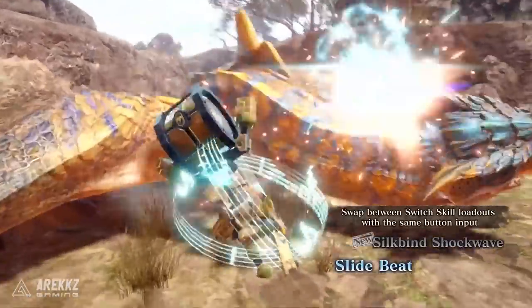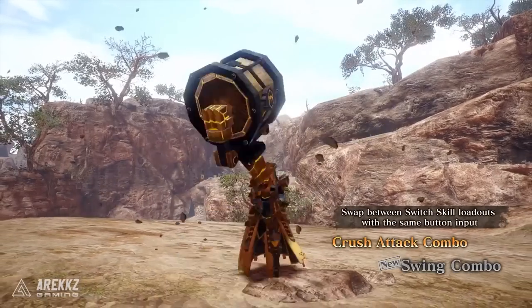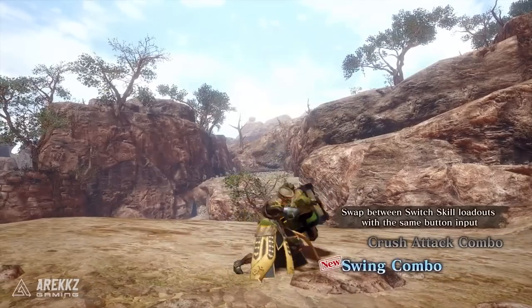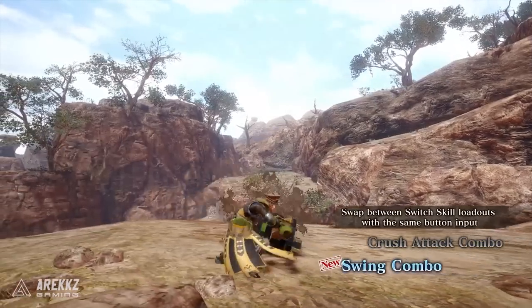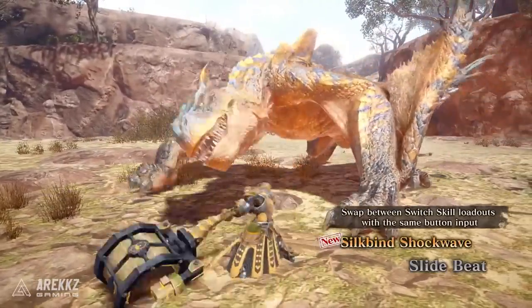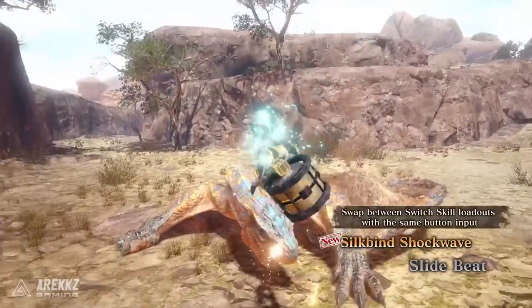They then go on to show a new switch skill: the Swing Combo. This is described as a two-hit attack that can be delivered either to the left or to the right. Keep in mind with hunting horn, you often have the freedom to move around based on the direction of your input, so you can reposition yourself anyway. But with this move specifically, it allows you to quickly shift directions, making it useful for repositioning. You can see in this situation the hunter can very easily position to the side to basically get out of the way of an attack. This is definitely going to make lining up some of those big meaty combos super useful.